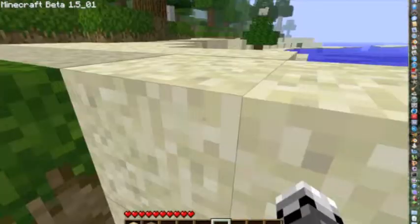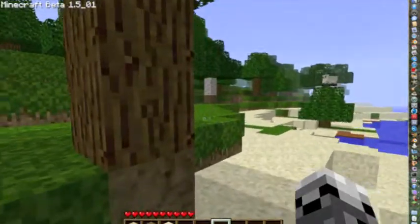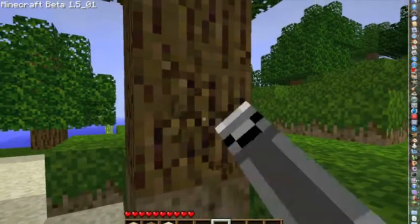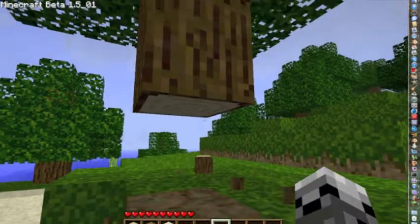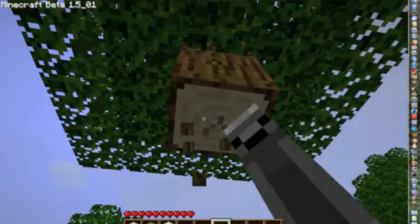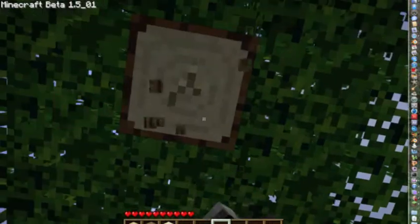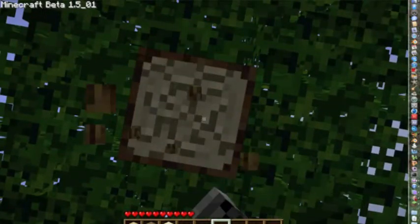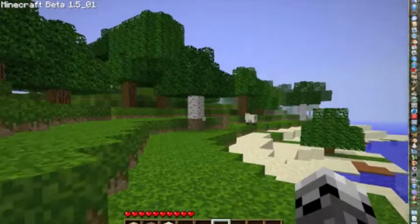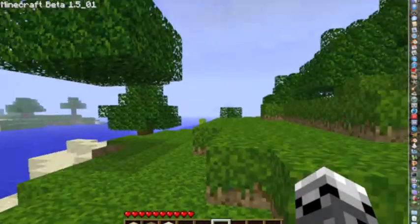I think that's oak, I'm not really sure. And then there's the pine tree, which is a really tall tree that has a lot of wood on it. I'm just gonna get ten like I said. At the bottom of your inventory, in each one of those squares, you can hold 64 of each item max. That's a good thing to know.